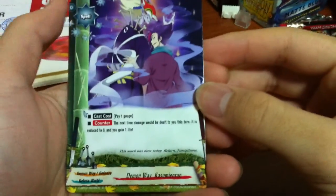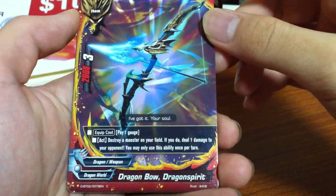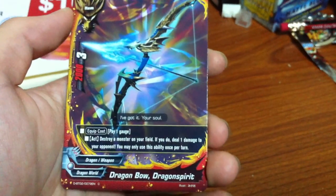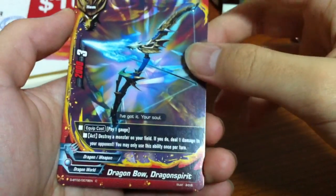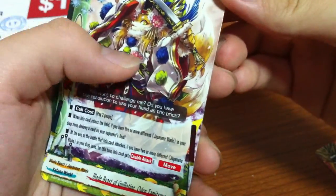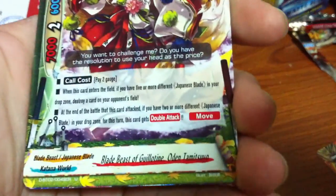Since there are very few defense cards for Katana World against normal attacks - against link attacks especially. Okay, I'll be using that. We have Dragon Ball, Dragon Spirit - pay one gauge item for Dragon World, destroy a monster on the field, do one damage to opponent, 2000/3 crit. Another Katana World card - this was the one that I said looks like a Great Nation card. It's a blade beast of guillotine, Odin, Tamitsuyo.